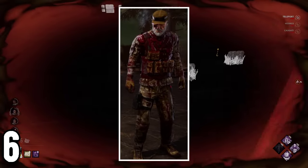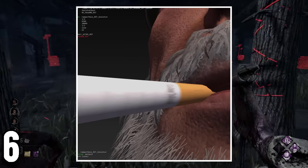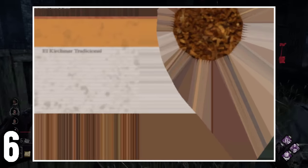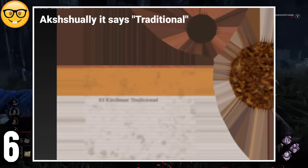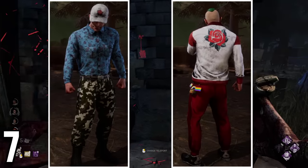In both of his outfits, Bill has text on his cigarette that can only be seen if you check the texture in the files. For some reason, the brand of his cigarette is Kerchmer Original. No idea why the developers decided to add this extremely hidden detail.